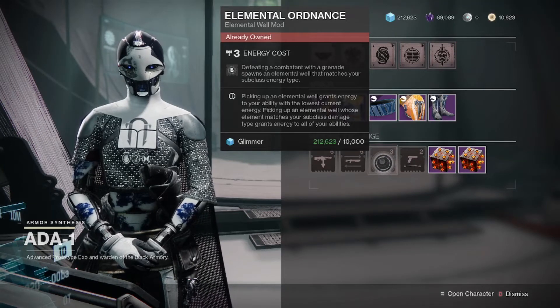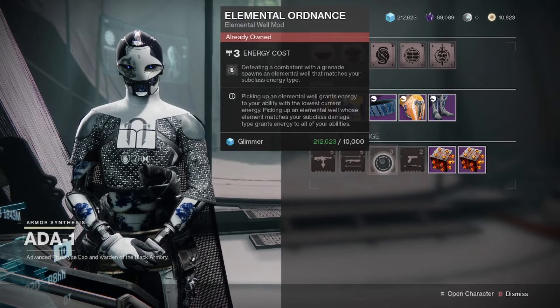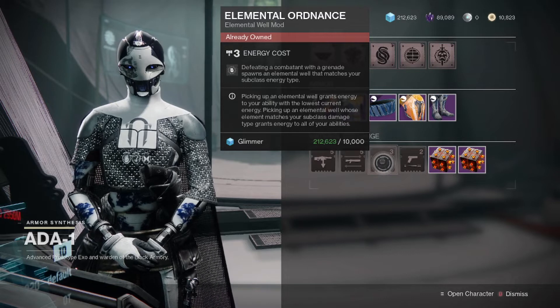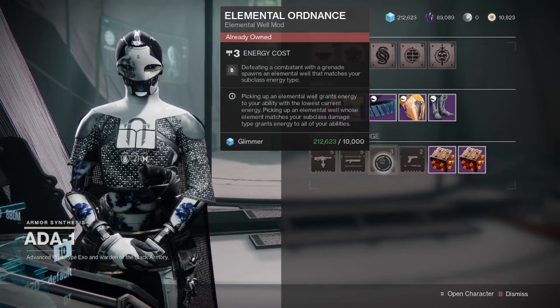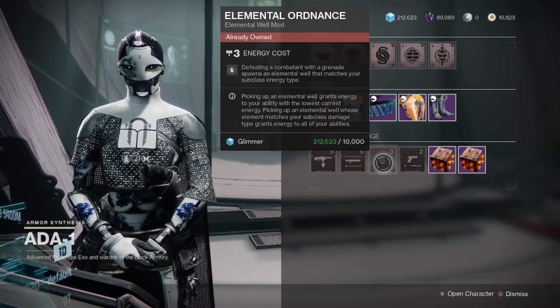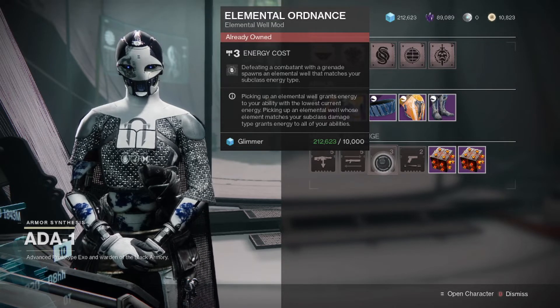Hey everyone, Duke here, and today I'm making a super quick PSA video for Ada again. This time she is selling Elemental Ordnance. This is in my opinion the single most important mod for Elemental Well mod builds, as I use this all the time, especially for Void Elemental Wells.